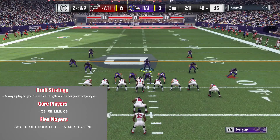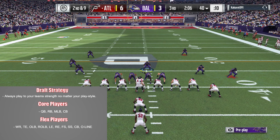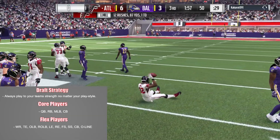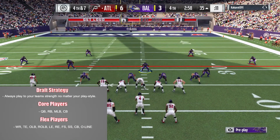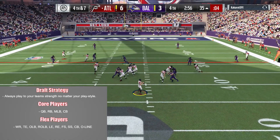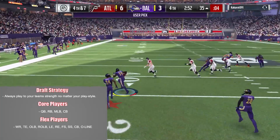If you like to run the ball a lot and you can get a running back first, go ahead and get them. If you can't, get another one of your core players if they're available. If they're not available, skip to one of your flex players. If you're thinking you want to run the ball a lot, maybe focus on getting a lineman — maybe two. What I usually do is get two linemen on the same side: either left tackle and left guard, or right tackle and right guard.